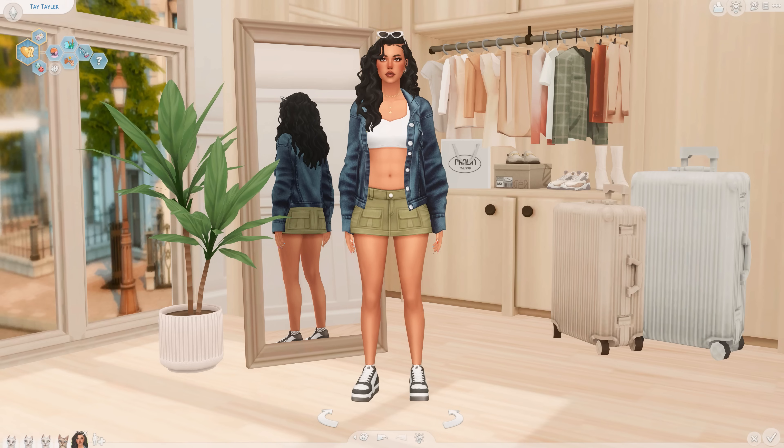This is my sim self, Tay, and she'll be my model for this video. Right off the bat you probably noticed that my Create-a-Sim background is different than the regular one that comes with the game. That's because I have a custom CAS background — this one is by Elcriz and it's the walk-in Create-a-Sim background. This creator has a ton of CAS backgrounds and every single one I've seen has been amazing.